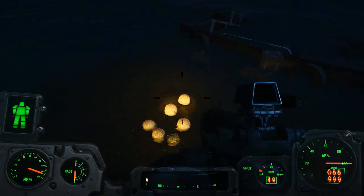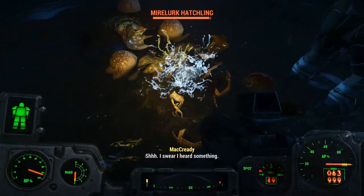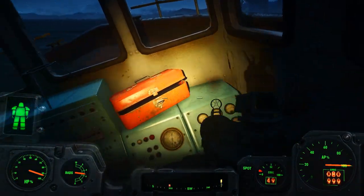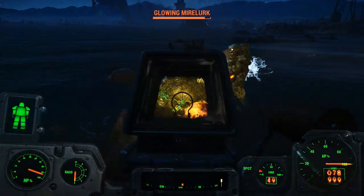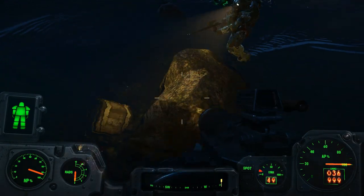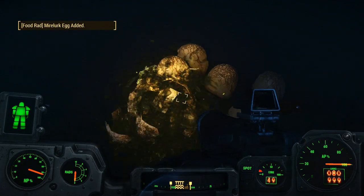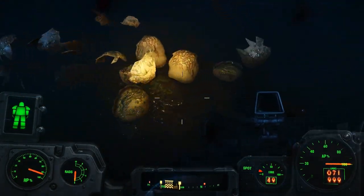I don't actually want all these Mirelurk eggs. I mean, they can cure addiction and stuff, so it's not bad. I'll probably just end up going to Sanctuary anyway — fuck it, we're picking up the eggs. Oh, I just got something that said Casey's key. Casey's key to what? Okay, so we got an item called Casey's key. Either that's going to open up a box — you know, treasure — or it's going to open up a room. I just have to look around.